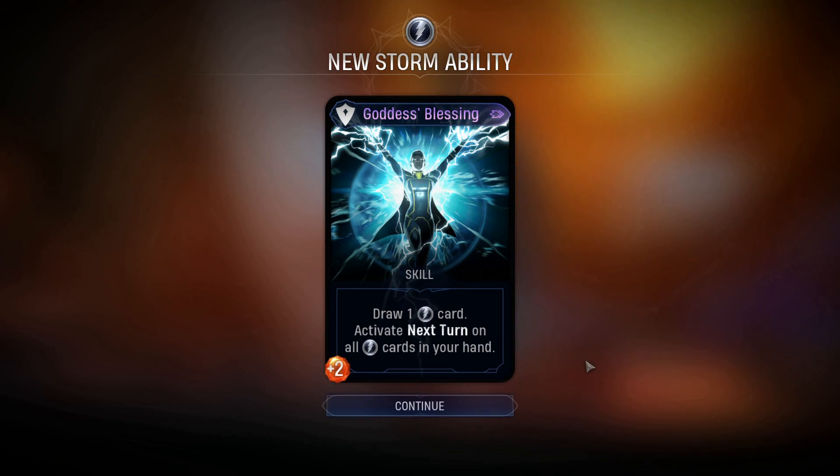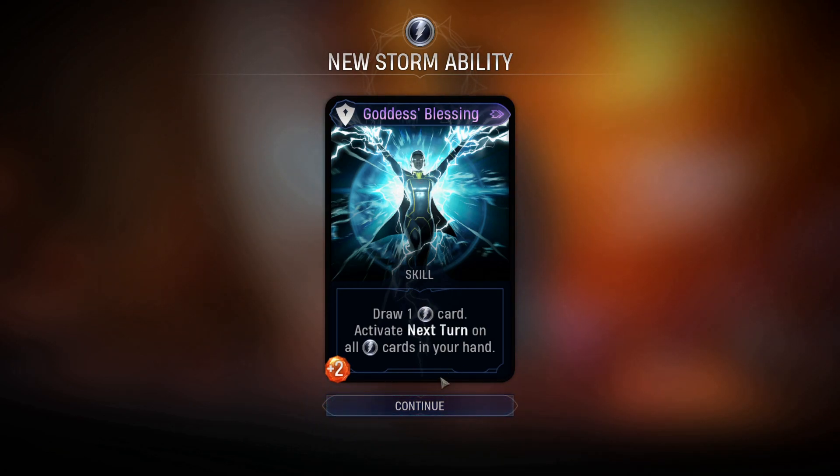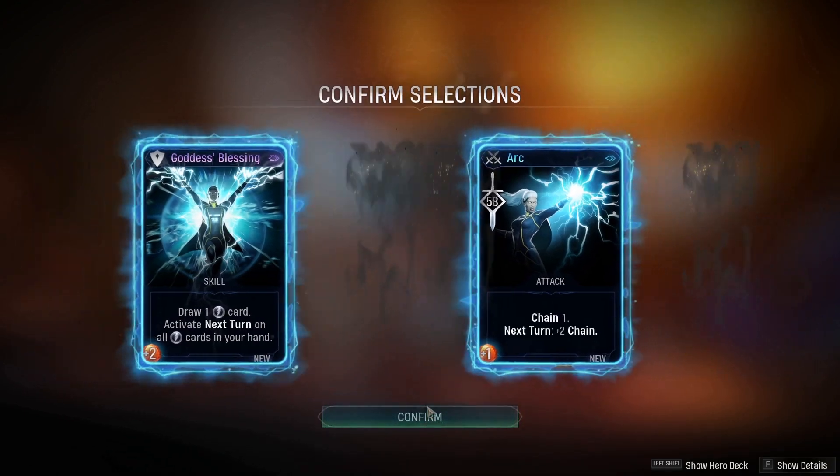I feel the normal card should activate next turn on maybe one or two Storm cards in your hand - random or just one random Storm card. If by chance you only have one card with next turn, then it's useful. But if you have more cards with next turn, I feel like the upgrade should have been activate next turn on all Storm cards. I think the upgrade is gonna be draw two cards. Arc - chain one, next turn plus two chain and no cost increase, not a lot of damage but we can chain two. We're definitely gonna take the stone cards.